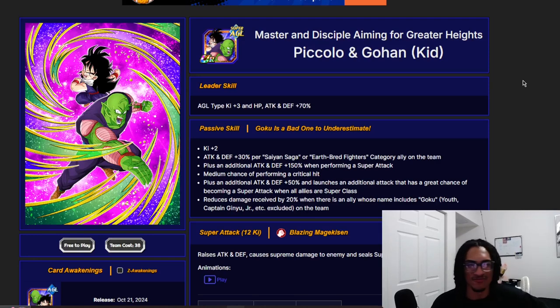Massive data download for Dokkan — just a plethora of new characters. Let's jump straight into talking about one of the new characters: Gohan and Piccolo. Master and disciple aiming for greater heights — Piccolo and Gohan. Their leader skill is AGL type, 3 keys, and 70% of the stats.